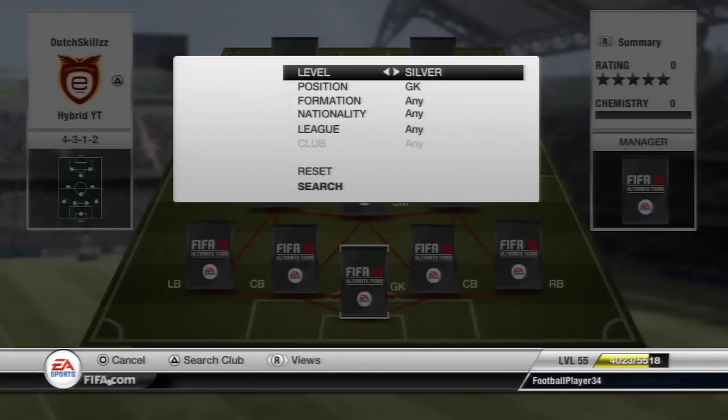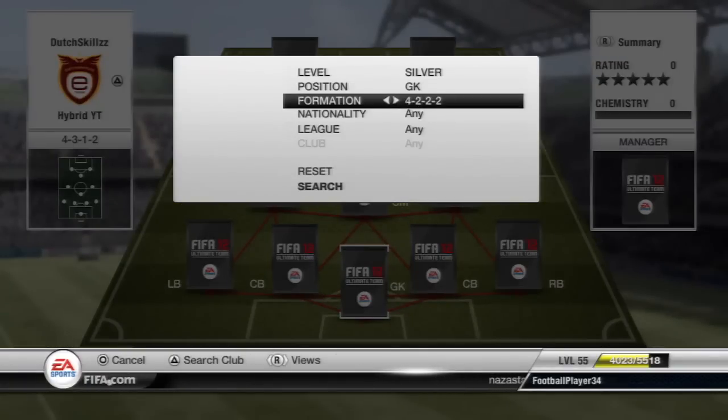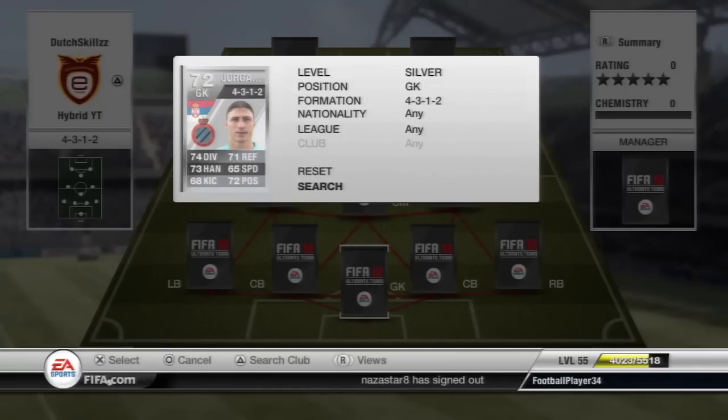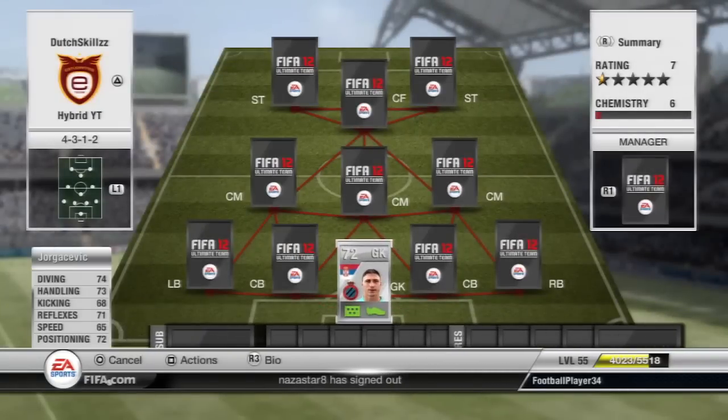On goal here, we have this goalkeeper from Club Braga — he's called Jorga Sovich. He's a pretty solid goalkeeper, nothing really special, but he's in there for chemistry reasons. He's still a decent goalkeeper; he has consistent stats, everything around the 70s.